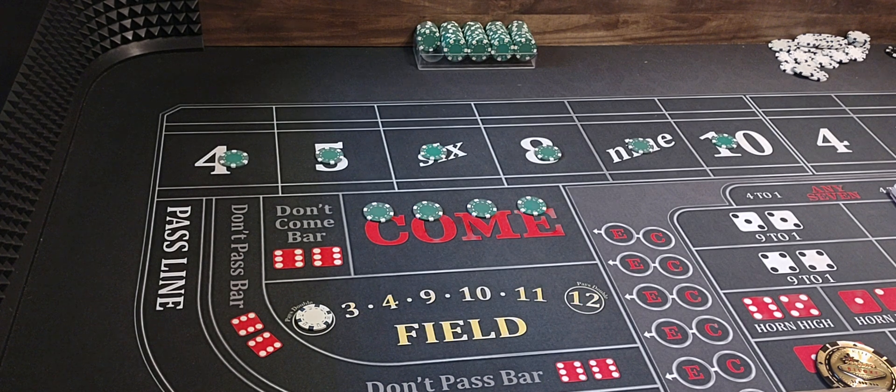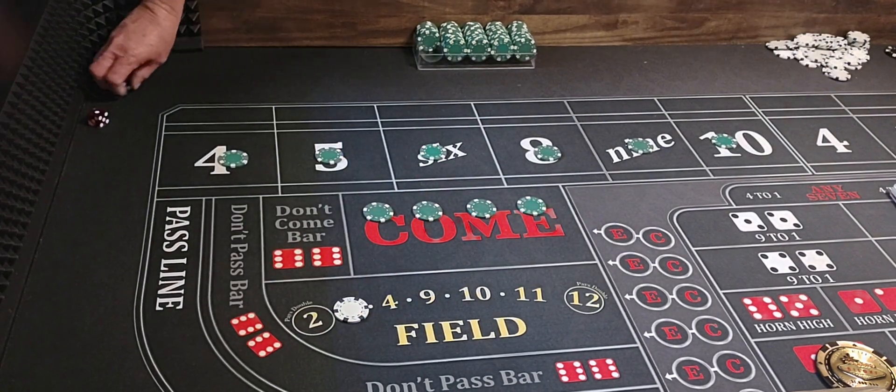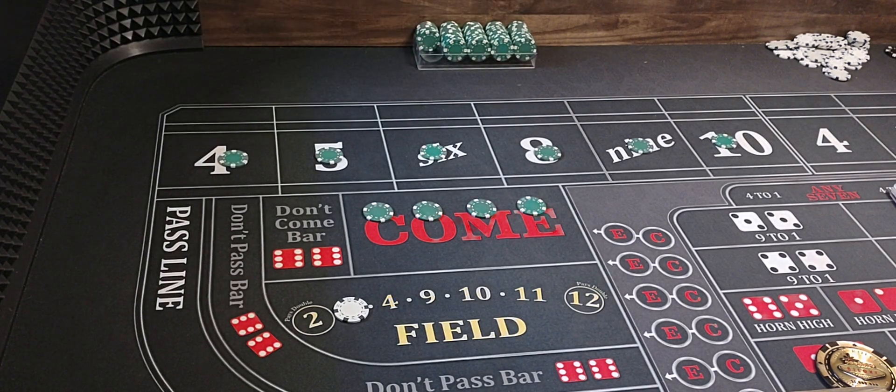So here we go, let's get things started and see if we can get a couple wins. We've got a 2-1-3 shot — awesome. I'll just mark it right there with that dollar chip to keep up with it. And we've got a 6-2-8, so we've marked an 8. And then we've got a 7-out.